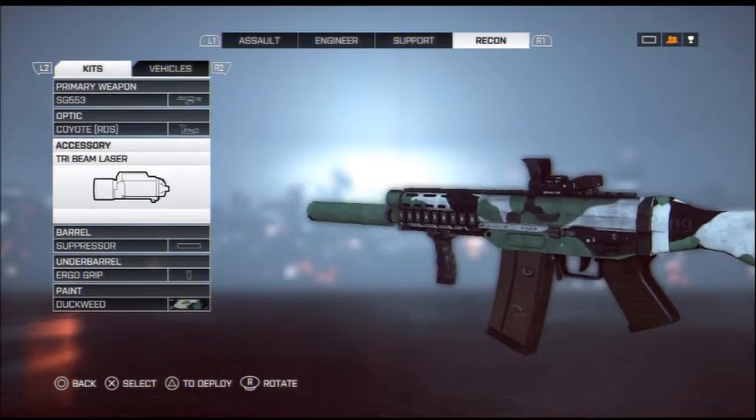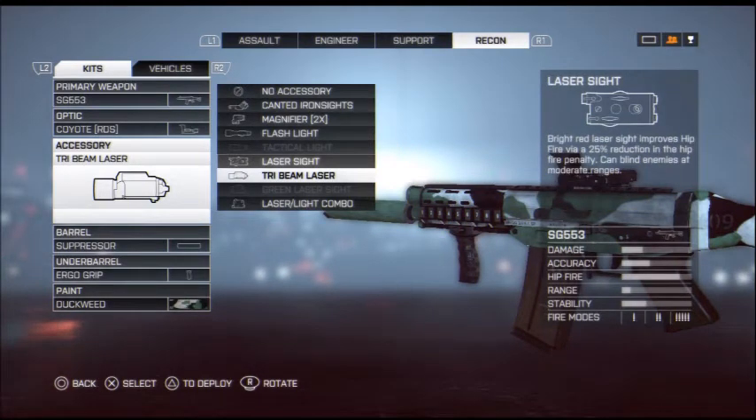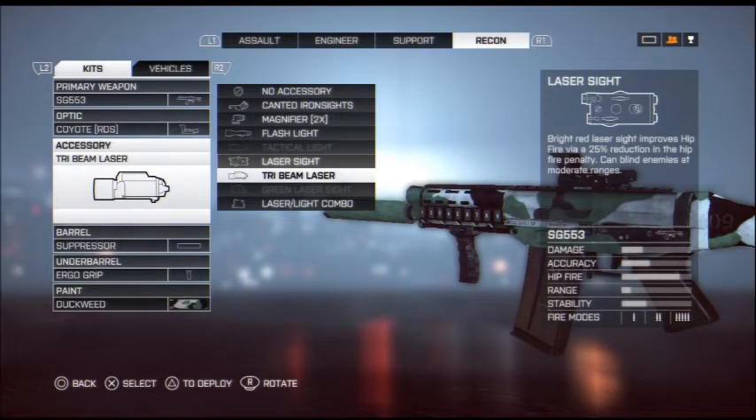Moving on to the accessories — you're going to have the Tri-Beam Laser or the Laser Sight, which is going to help you out with hip firing. It is going to be pretty accurate. You're going to be able to see in some of my gameplay how I ended up hip firing enemies from medium range and still took them out. Make sure you have these two.